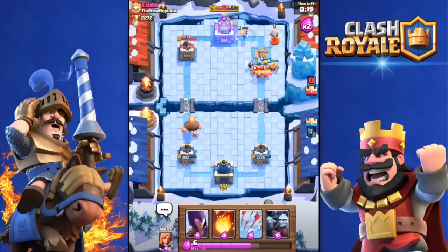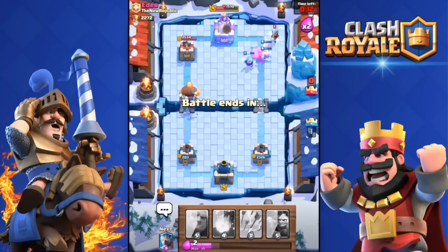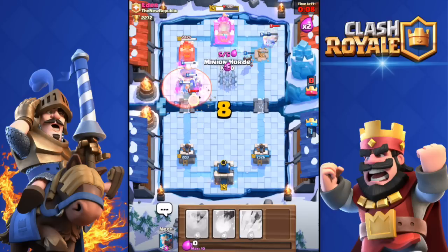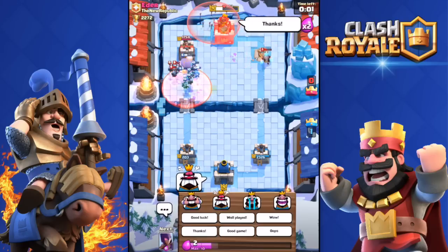Not enough — he's defending. Edder, his tower is so close to going down but he won't let me get the three-crown. He's taking revenge because I laughed at him earlier.